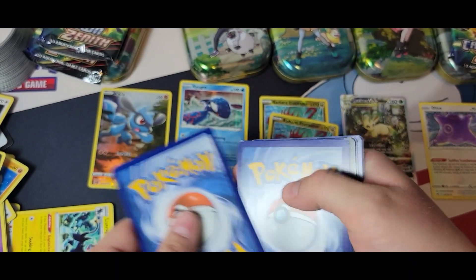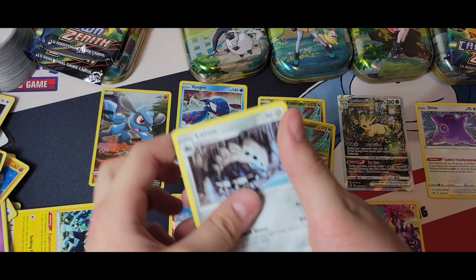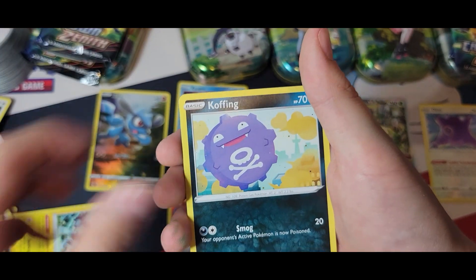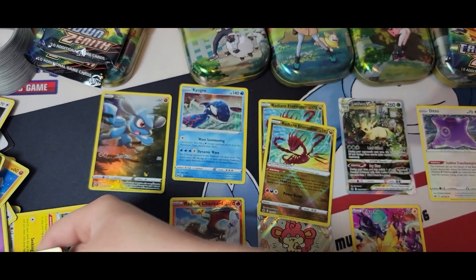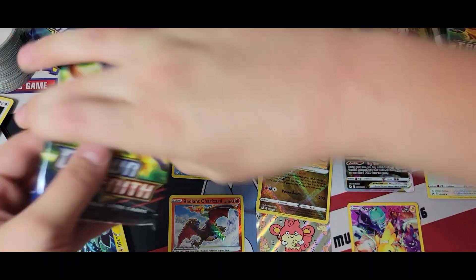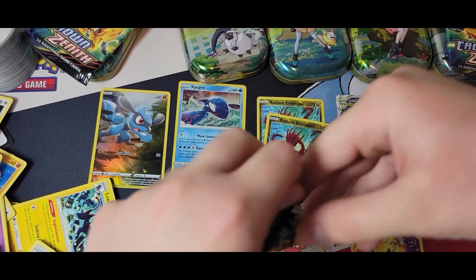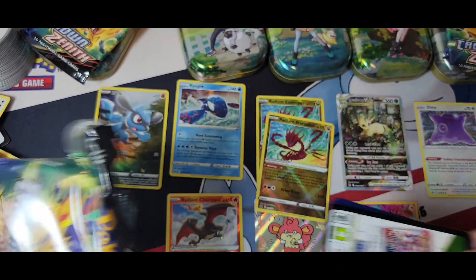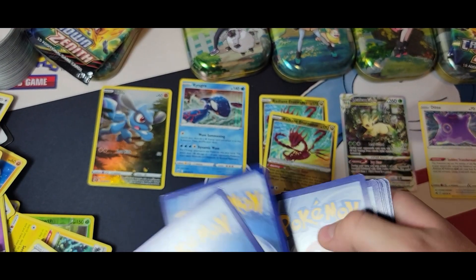We need Riolu to get a little friend. We got a V-Star marker, Larvitar, Friends in Sinnoh — we'll try to get you a friend. A Sunkern, Bidoof, Purrloin, Corviknight, and Enamorus. We have five more chances to get more friends for Riolu. Riolu has friends across the board, but just not in his Galarian Gallery circle. It actually looks like he's crying — the sparkles kind of make it look like that.